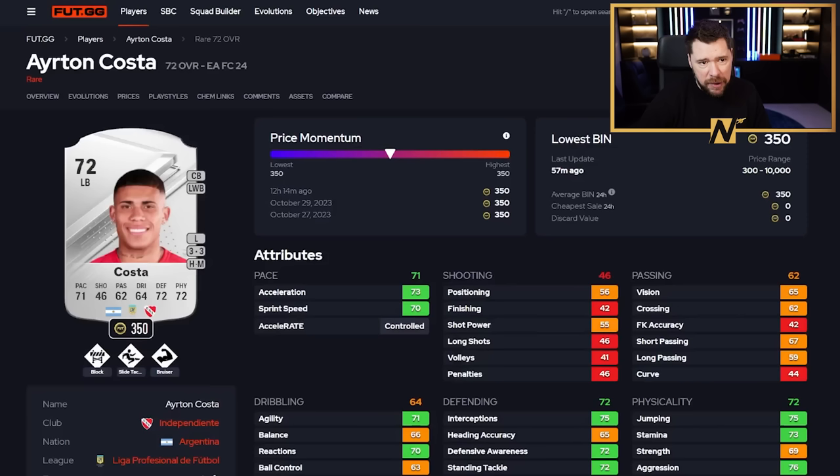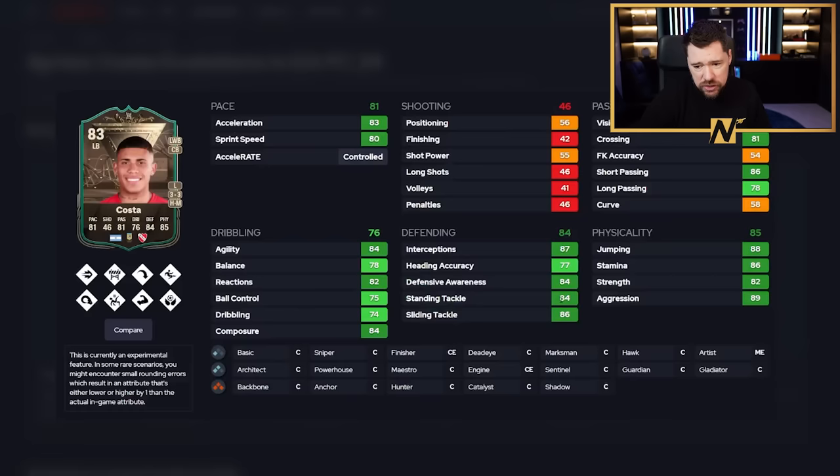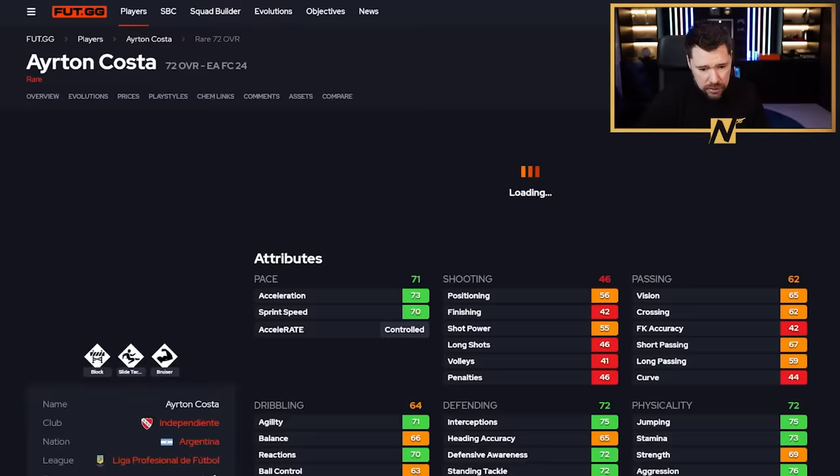We've got Costa - another left back that's eligible to be a centre-back. That's a brilliant card. He's got eight play styles altogether once you get both evolutions on him. Great dribbling, great defending, great physicals, good passing, great pace. Three-star, three-star. That is a quality card. He's 5'10" - not bad.